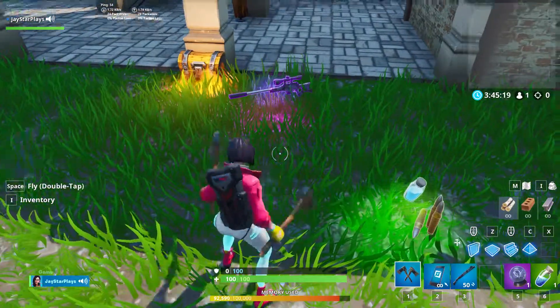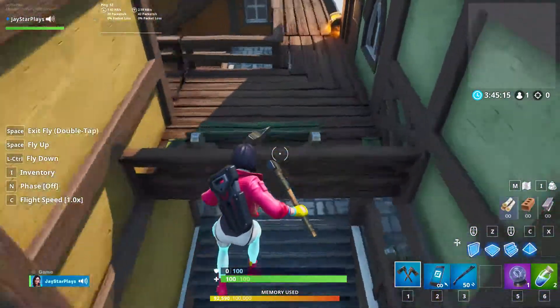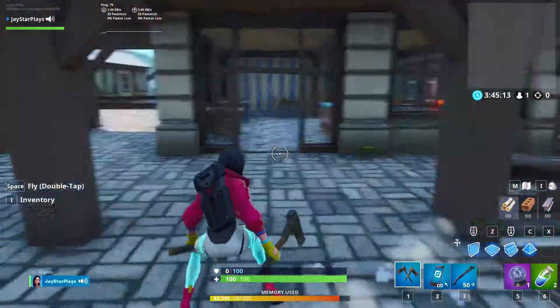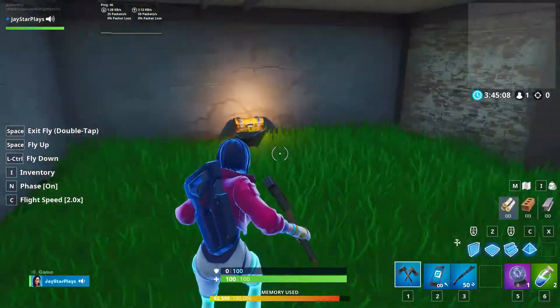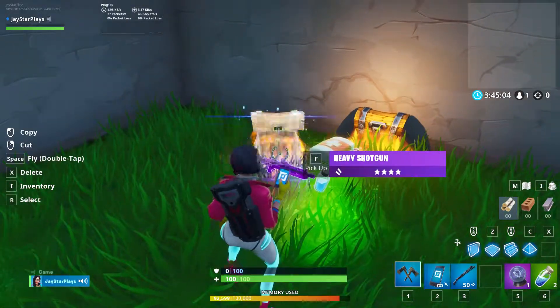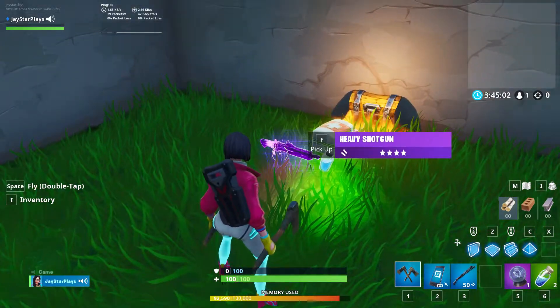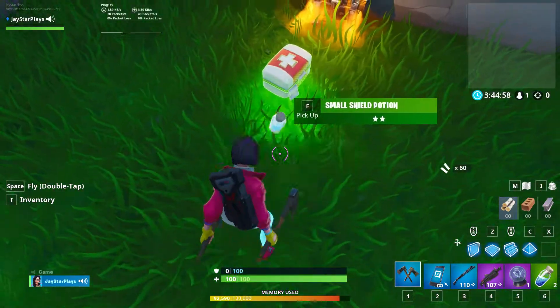This other chest now has a sniper rifle and some minis. And if we go down, right here under the map you can find the heavy shotgun — but it's not gold anymore, it's been nerfed to purple. So I really nerfed this area.